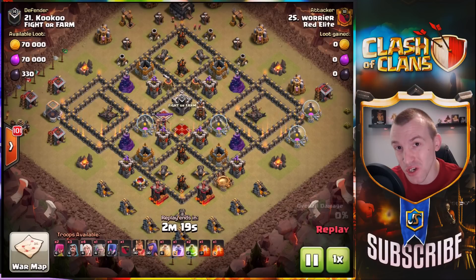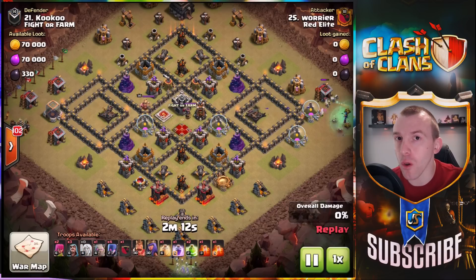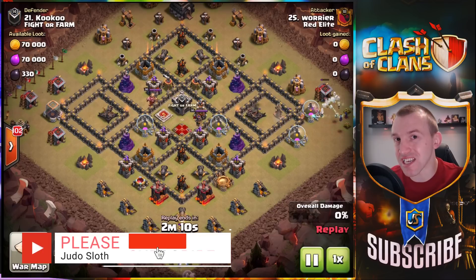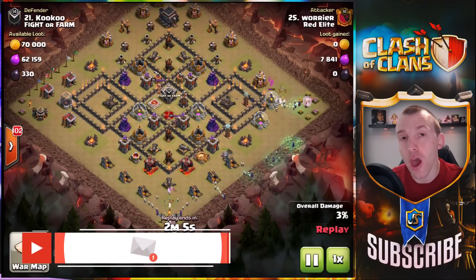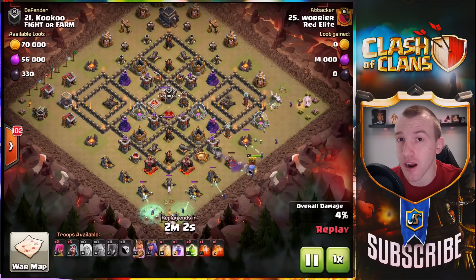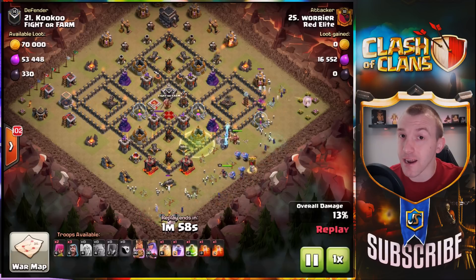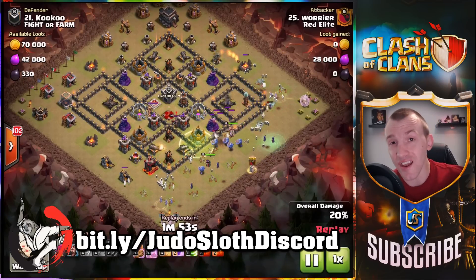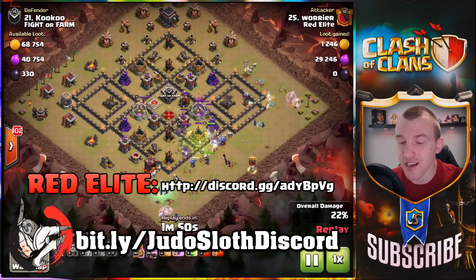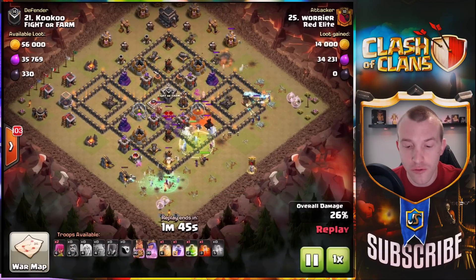What is going on guys, Judo Sloth here and welcome to today's Clash of Clans video where we are featuring Town Hall 9 three-star attacks by my clan Red Elite, starting out with Warrior here, the one and only Avenger. Massive shout out to Avenger and all that he does to help our clan and myself. He is one of the moderators over on my Discord — link is on the screen. If you want to join Red Elite, max Town Hall 9s we are recruiting, link is also on the screen.